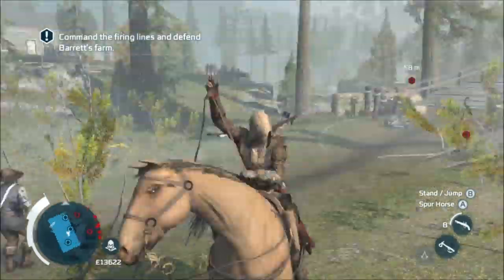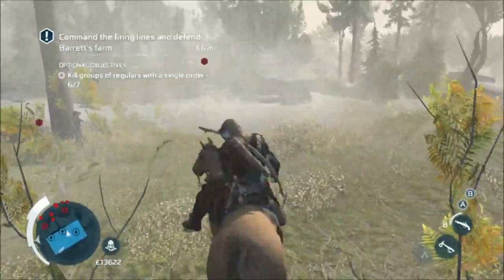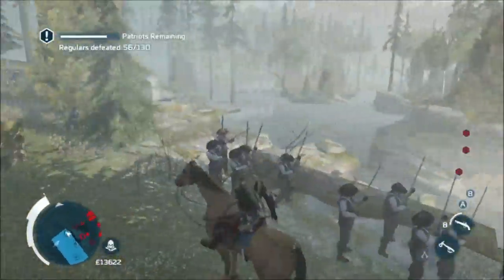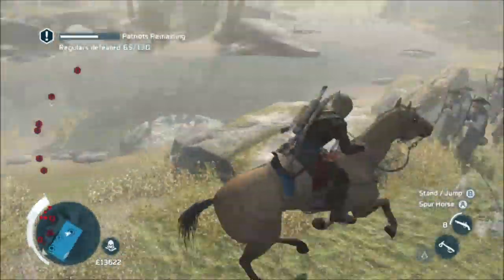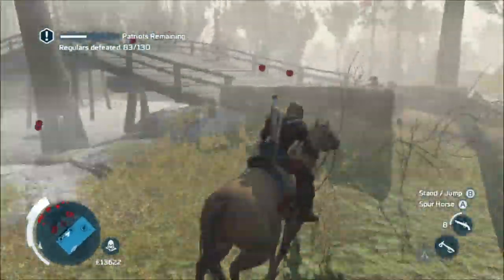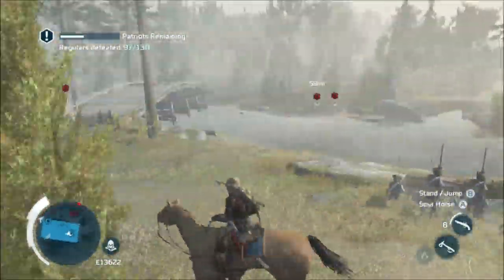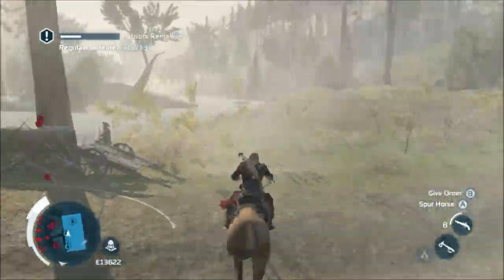So there's four groups, five groups — they take a second or two to shoot. I think that's the sixth group coming up. Six, and then these guys over here — seven. So that's seven. And I've killed 65 out of 130, so almost exactly half. So even if you don't get a group kill with every shot, and I think there's a couple I missed there, you've got plenty of time to get them all.